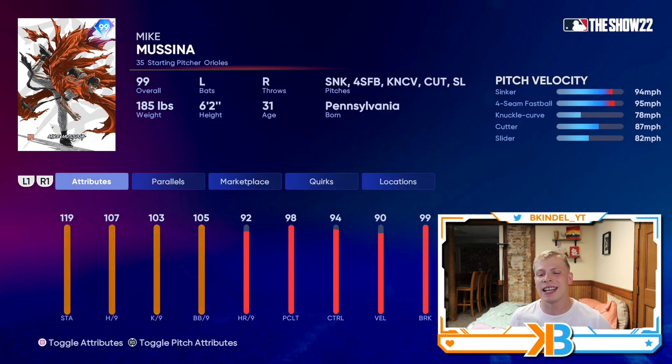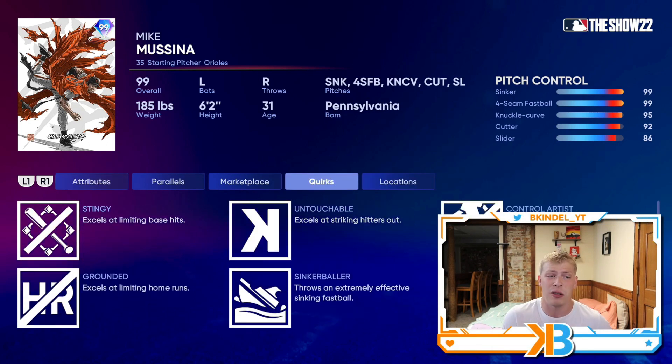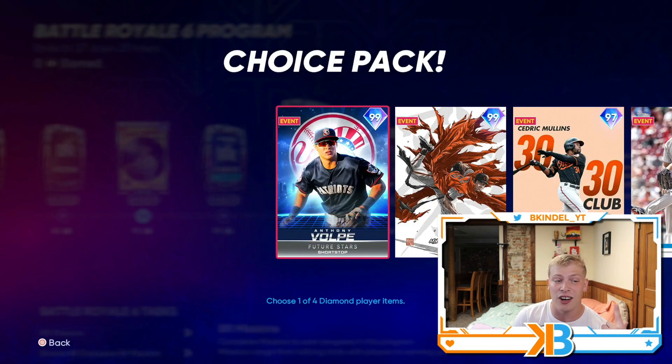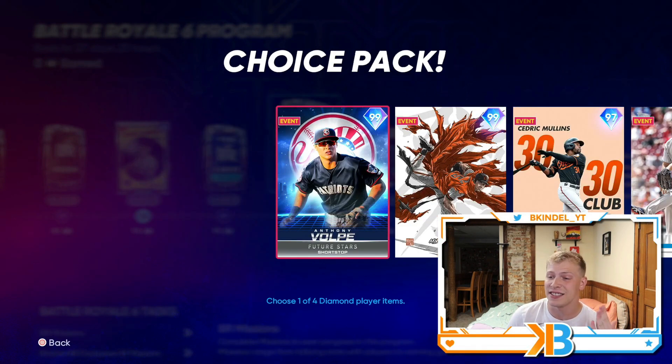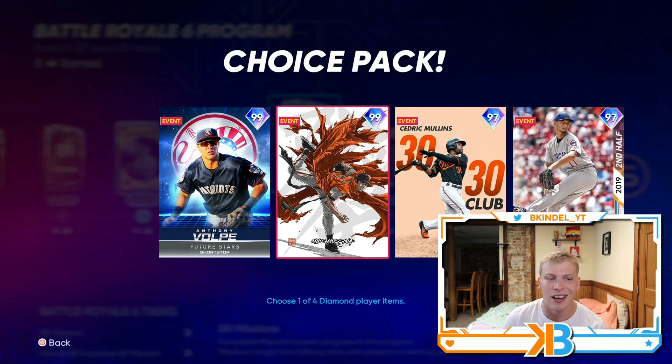Then finishing up the BR program, we got Mike Mussina with 107 hits per nine. He's got a sinker, fastball, knuckle curve, cutter, and slider with great control — 99 control on the sinker and fastball, 95 on the knuckle curve, 92 on the cutter, 86 on the slider. One of the best pitch mixes in the entire game. He's not going to have outlier or anything like that, but both Volpe and Mussina are absolutely nasty cards. Let me know who you're going to take, because if I get this far, I have no idea — it's going to depend on what I need at the time.